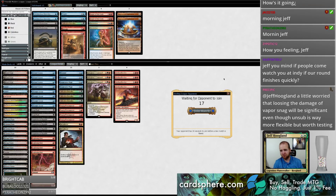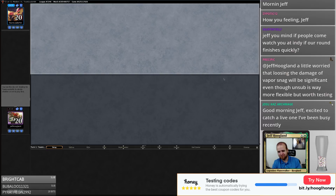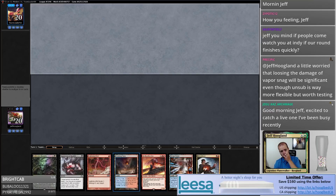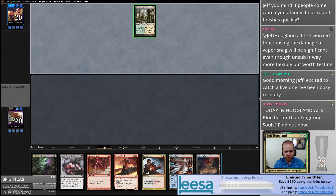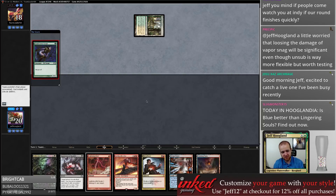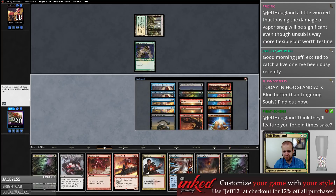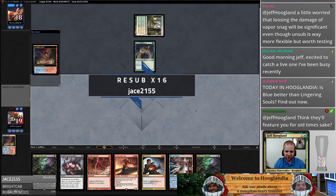Do you mind if people come and watch at Indie if our rounds finish quickly? I expect that to happen. Hey, cause — welcome, welcome to a live one! It seems it's gonna take a little bit of damage from its mana but it's pretty good. Unfortunately I have to shock to fetch a black source — that's a Slippery Bogle. Thanks for that 16-month resubscription, I do appreciate it and welcome back.